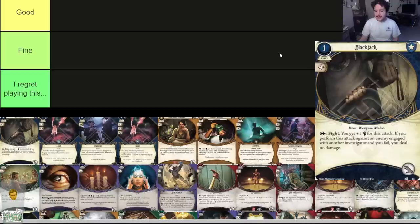Blackjack — it's a one-cost hand slot asset. Commits for a fist. It's an item, weapon, and melee. As an action you can fight; you get plus one fist for the attack. If you perform this attack against an enemy engaged with another investigator and you fail, you deal no damage. This card is a weapon that gives you plus one fist but deals no extra damage, which automatically means it's not good.